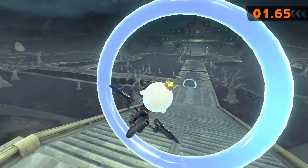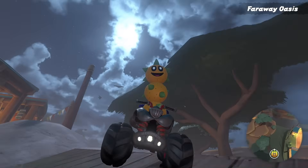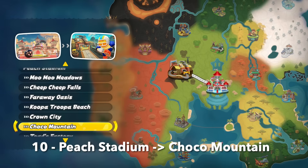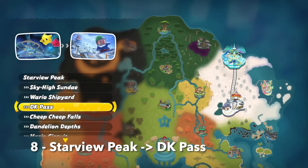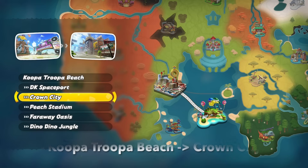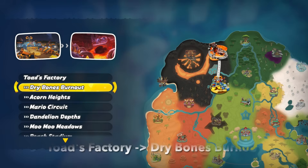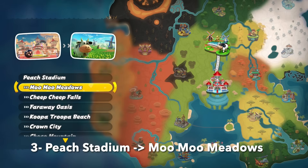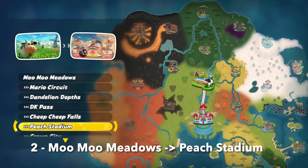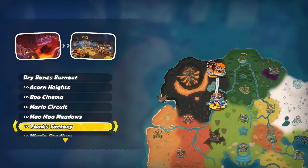The full spreadsheet and other resources can be found in the description. For our top 10 fastest times: at number 10, Peach Stadium to Choco Mountain; 9, Choco Mountain to Peach Stadium; 8, Starview Peak to DK Pass; 7, Koopa Troopa Beach to Crown City; 6, Peach Stadium to Rainbow Road; 5, Toad's Factory to Dry Bones Burnout; 4, Great Question Block Ruins to Dino Dino Jungle; 3, Peach Stadium to Moo Moo Meadows; 2, Moo Moo Meadows to Peach Stadium; and at number 1, Dry Bones Burnout to Toad's Factory, at a total of 1 minute and 1 second.